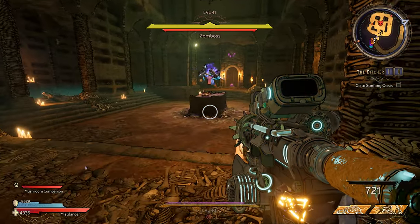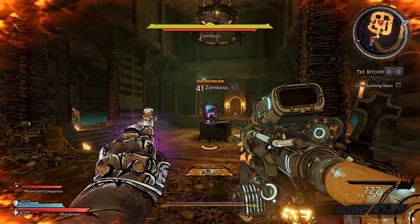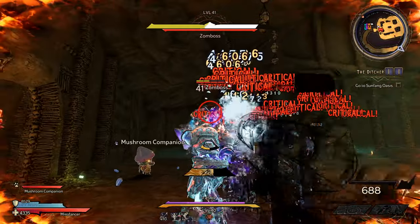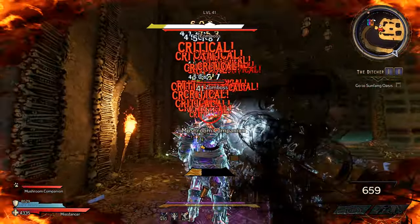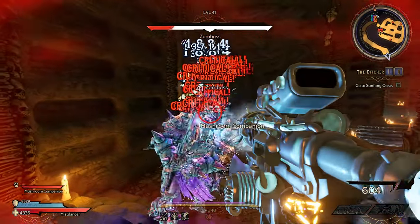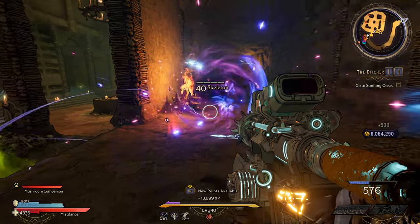And that is the Liquid Cooling handgun - probably the best handgun and maybe the best weapon overall in the game right now. I highly recommend that you get one. For more Tiny Tina's Wonderlands content, hit the like button, subscribe and ring the bell icon to be notified when I post new content. That's it for now, I'll see you in the next video.